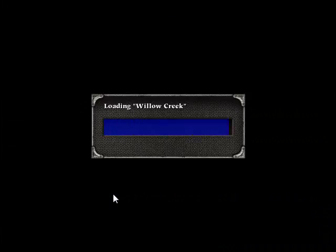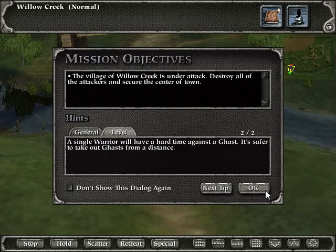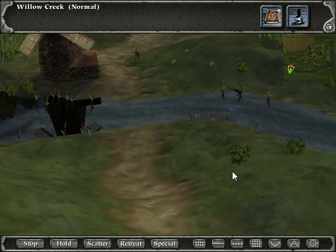Alright, Krooniak — let us go deal with these people. The village of Willow Creek is under attack. Destroy all the attackers and secure the center of town. You can stop your warriors from charging to give your bowmen more time to shoot — hit the space bar to stop them. A single warrior will have a hard time against the ghast; it's safer to take out ghast at distance.